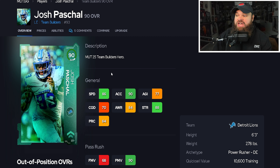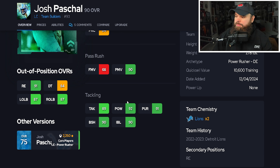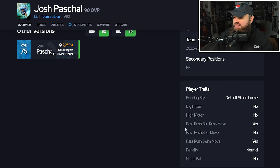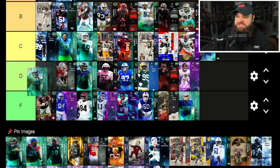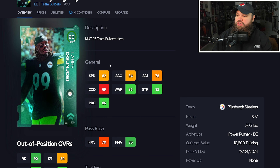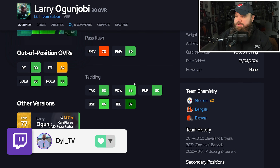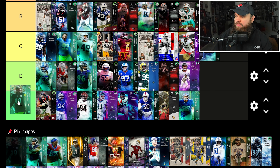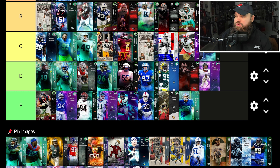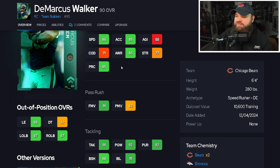Josh Pascal has 86 speed, 90 acceleration, low finesse moves but high power moves, good block shed, good impact blocking. Bull rush and swim move on yes — meaning he'll use those lower finesse moves. For that reason, Josh Pascal is D-tier. Larry Ogunjobi is 6'3, 305 — another potential defensive tackle: 82 speed, 84 acceleration, 90 power moves, 86 block shed, 97 impact blocking. Bull rush and swim move on yes. A little bit worse than AT from the Chargers — also D-tier.